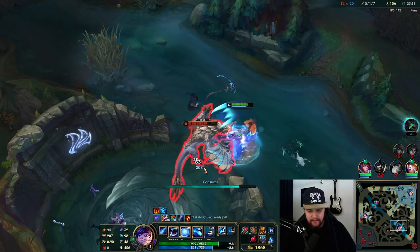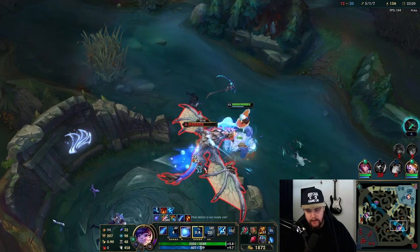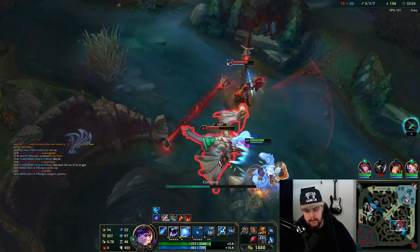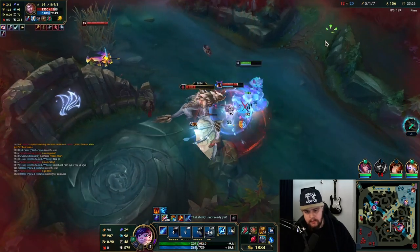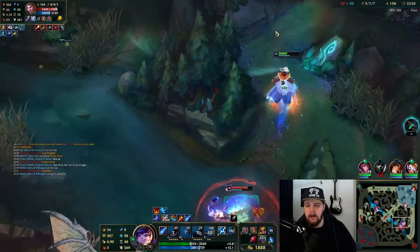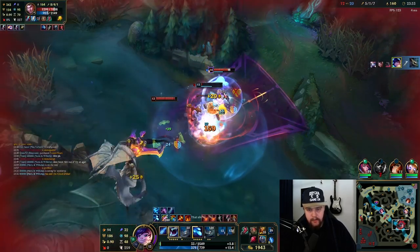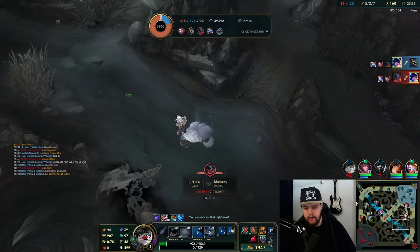Rough. Kayne's dead anyway so I get a free dragon - which is my main objective. One Blitz hook determined the entire fight for the enemy team and that really sucks. I'm not worth a shutdown anyway, so it's worth going for dragon.